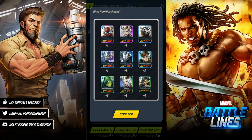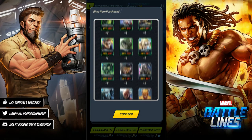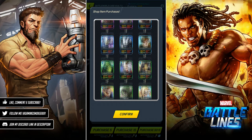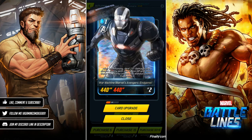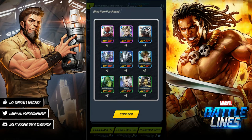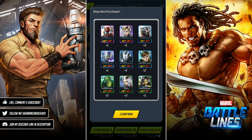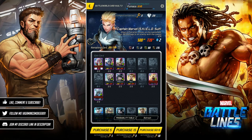Not too bad at all - got two epics and quite a few good cards. The common cards are so-so but I do like Radioactive Man and Satana; Madam Mask is pretty good; I'll take the Wasp. It's a shame I didn't get more War Machine copies as I'd like to level him up, and I still need 19 more Rescue copies. But I am happy about Captain Marvel - I got her to level two.